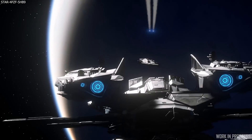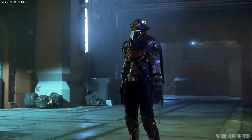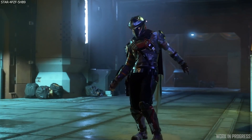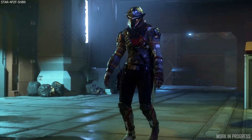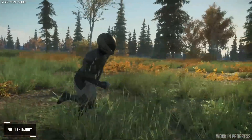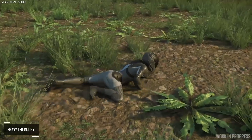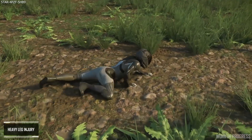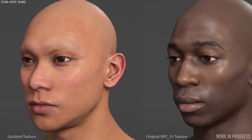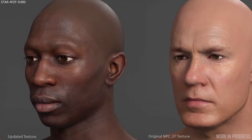The animation team made plans to improve the drunk locomotion set, which will help solve technical questions for the heavily injured set as well. This may be referring to replacing the current prone animations when players get a severe leg injury, creating a proper locomotion animation where you are very immobile but still capable of pulling yourself along. Work also continued on facial animations for all existing body animations, while progress was made on emotes and lines for various characters throughout the PU.